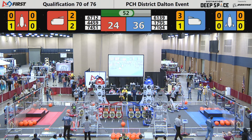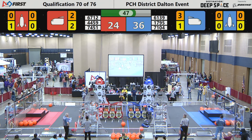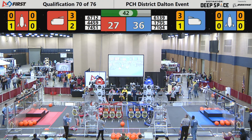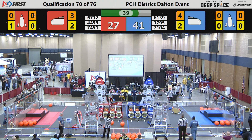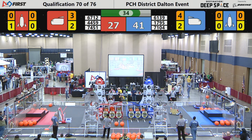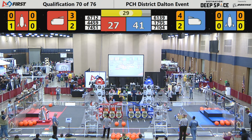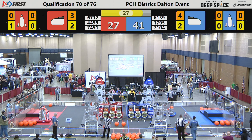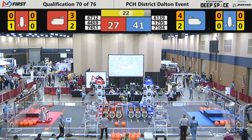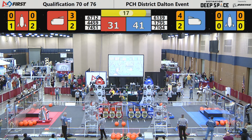Robot 4159 is looking to do something with that hatch panel it has in its jaws, as 7104 for the blue team loads another cargo pod into the cargo ship. Hatch panels and cargo pods are being loaded. Remember that a hatch panel successfully attached is worth 2 points, and a cargo pod successfully loaded is worth 3 points. They earn points both for leaving and for returning to their HAB zones, and of course the higher you go up in levels, the higher the points.